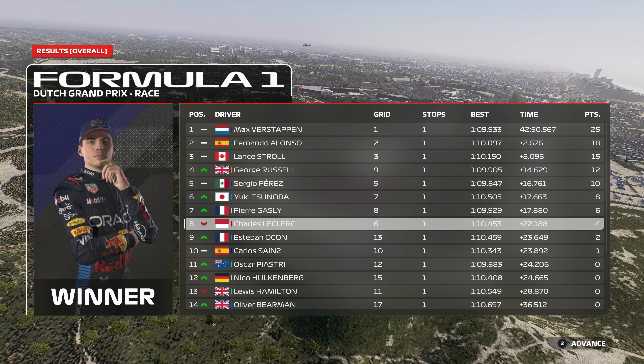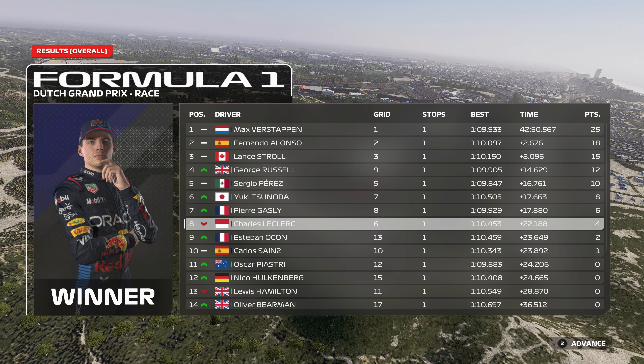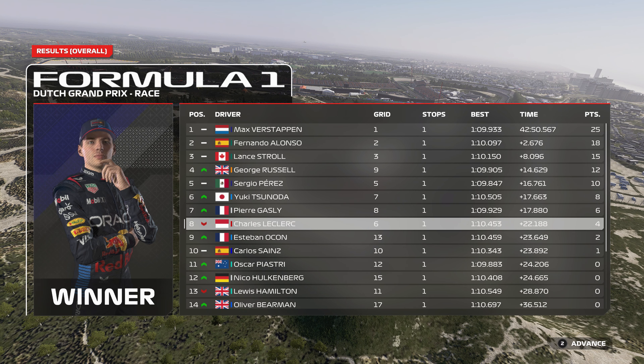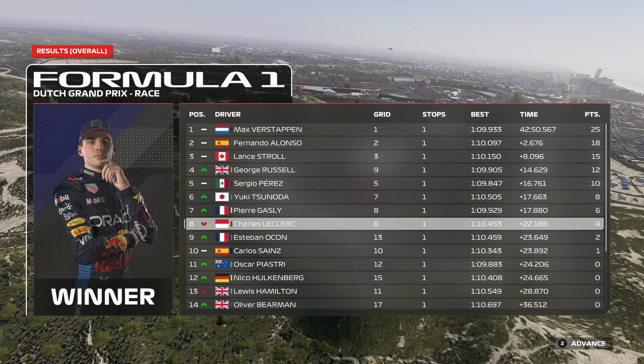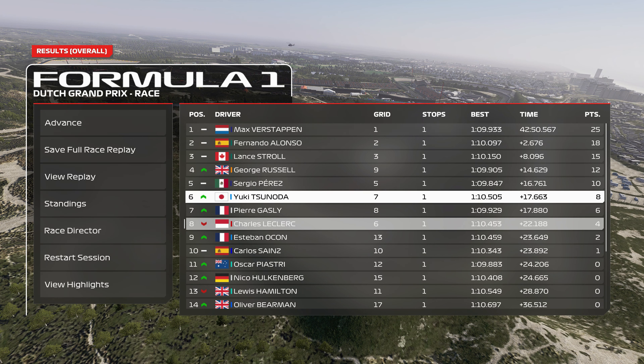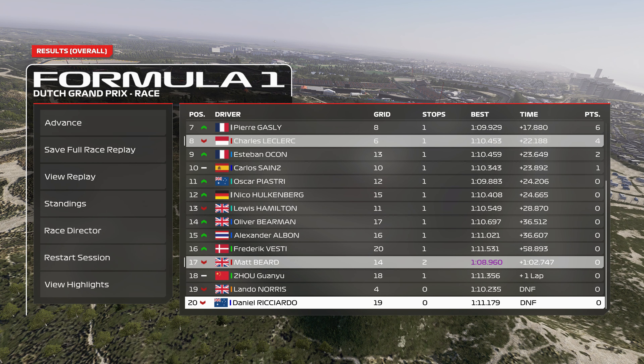Max Verstappen takes the win ahead of Alonso. Perez completely bottled it right towards the end, so Stroll ended up in third. George Russell went from ninth to fourth — I think he's my driver of the day — ahead of Perez, Tsunoda, Gasly. Look at that: Leclerc slower than an Alpine and a Haas this weekend, which goes to show just how bad the car really was. Ocon ahead of Carlos Sainz rounds out the top ten. Mercedes didn't walk away with a point, and we only walked away with four as a team — really a disastrous afternoon.